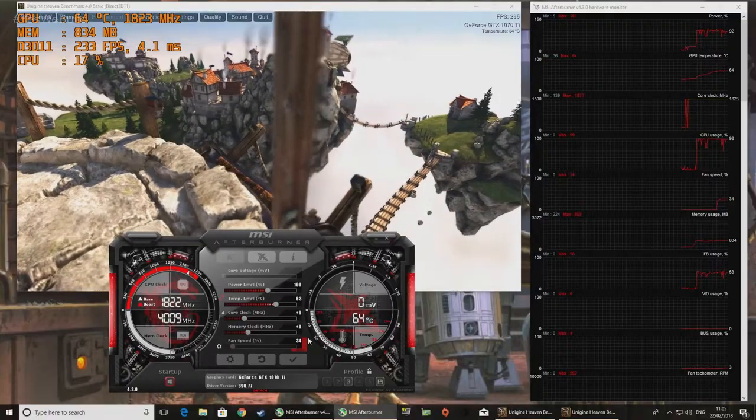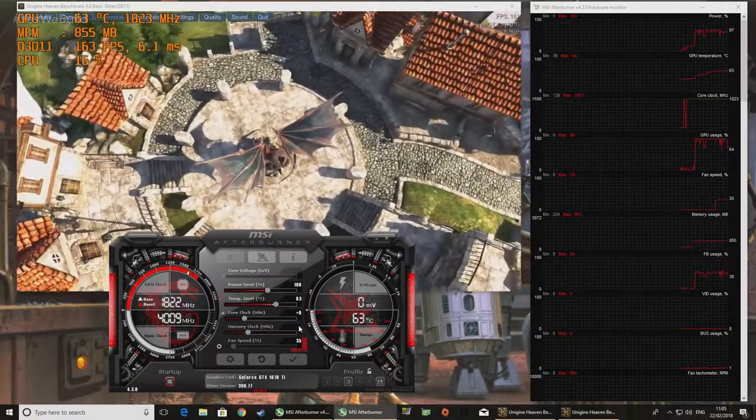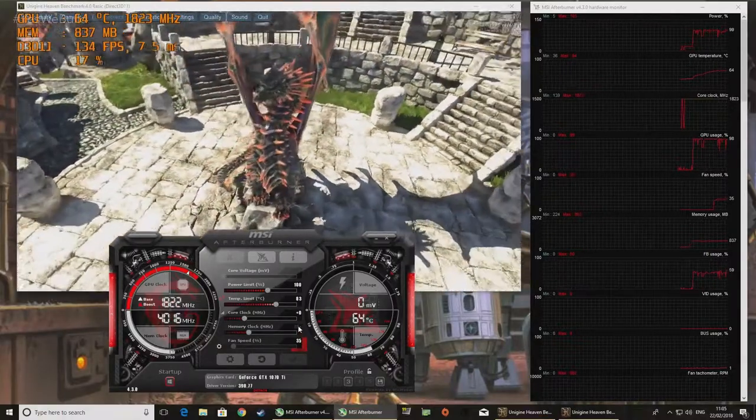Anyways, with that advice out of the way, let's get to overclocking. Start up Afterburner and make sure the Windows logo isn't lit up — clicking this applies the settings within the app to your graphics card the moment your system boots, and you only want that once you have a steady and stable overclock. Next, boot up Heaven in a window. You want to allow enough screen space around it to keep tweaking the clocks within Afterburner as the benchmark runs. On a native 1080p screen, run Heaven at 720p; any resolution above that and you can run it at 1080p.